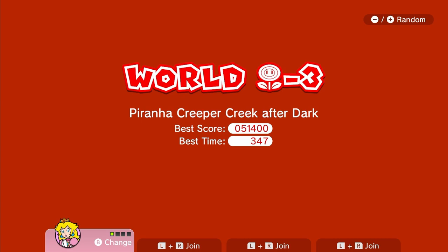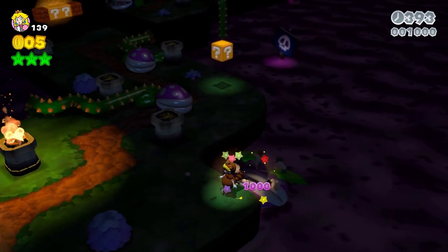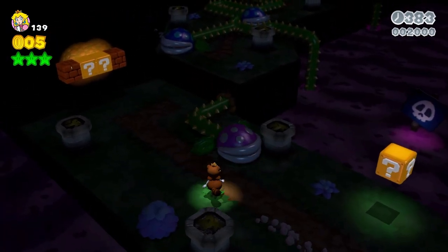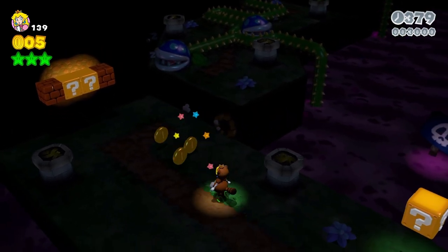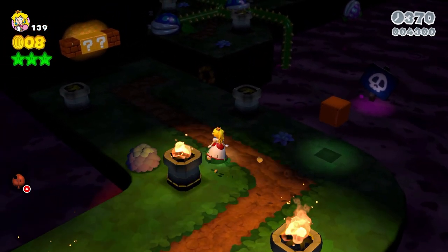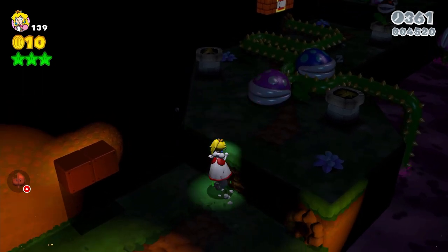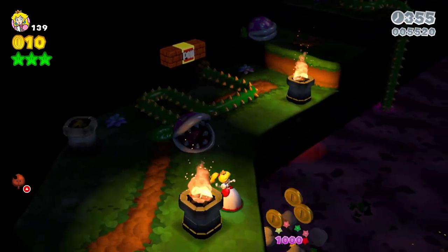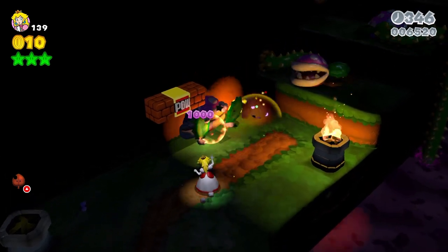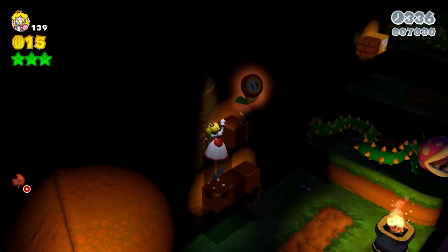Piranha Creeper Creek After Dark — I freaking love this level, but man, you have to be on your tippy toes. It's essentially the same level again but at night. You can see we have all of these torches — all these beacons — and we need to light those up. There are three different areas we need to light them up in to get the green star. If you don't care about collecting green stars you don't have to worry about it, but if you're going for those green stars this one can actually be a little bit tricky.